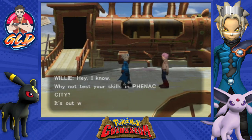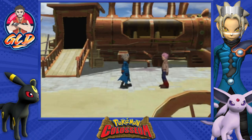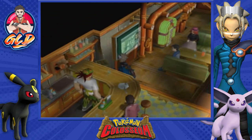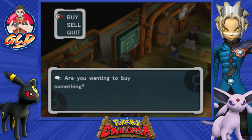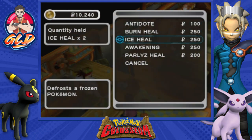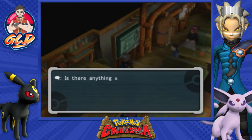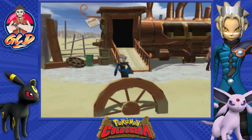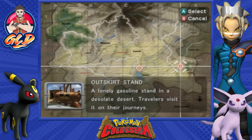Willy says: 'You did a real number on us. Why not test your skills in Phenac City? It's out west here. You'll find trainers way better than me there — you should go get some battling in.' Going back in, an NPC says: 'If you're intending to travel some more, you might want to stock up on supplies here.' He sells healing items right now, but nothing is giving me the impression we'll need Antidotes yet. So we're going to be traveling to the next city. I believe this is the region of Orre — could be wrong. The next place to go is Phenac City.